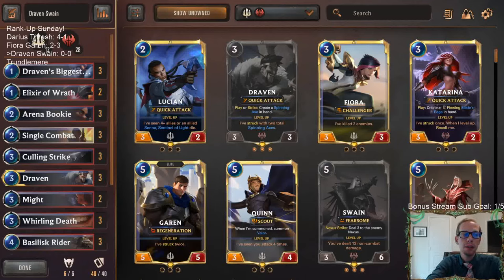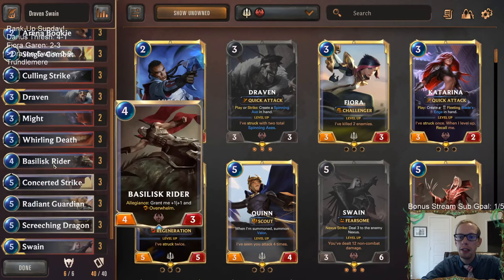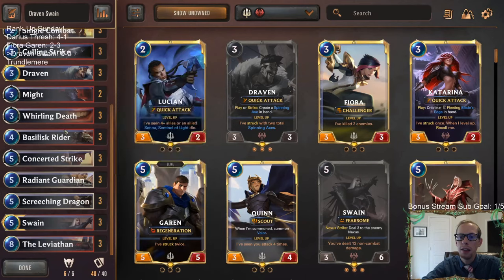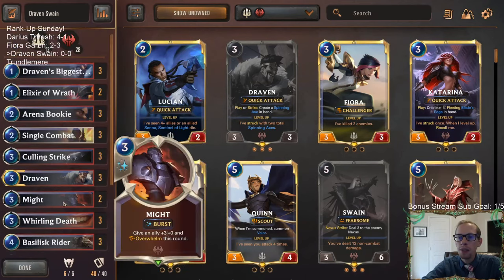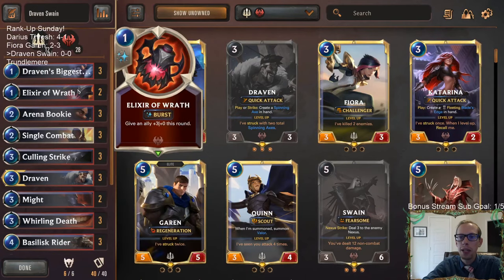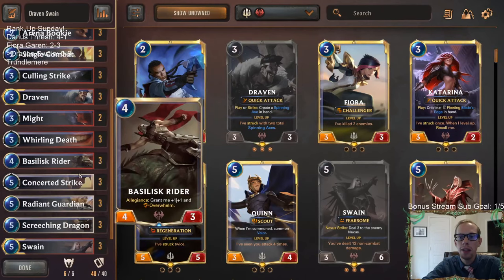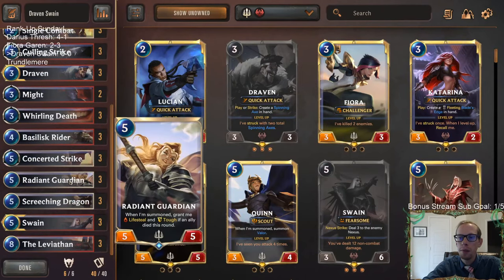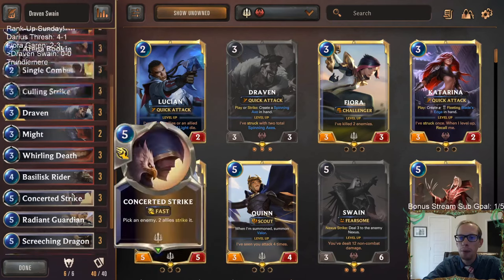Welcome everybody on Twitch chat and YouTube for the return of Draven Swain — this big Noxus deck with a little bit of Demacia, where we are going to be striking a lot. We got our single combats, concerted strikes, whirling death, lots of striking in this deck. This deck honestly plays a lot better than what it kind of looks. It looks kind of weird and all over the place, but it plays pretty well. Last time we went 4-1 with it and was really happy with it.